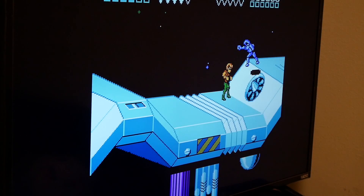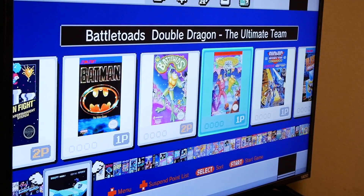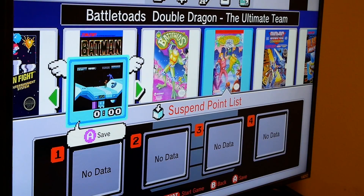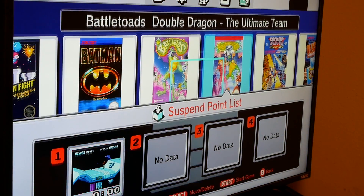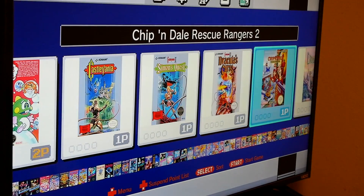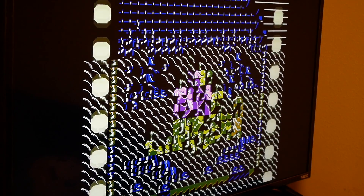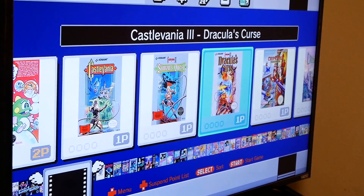Let's also check and see about save states. I can easily add that save state right there, so that works. Now some of the games I've had some issues with getting to run is Castlevania 3. As you can see, the quality on it is not really there. It's super choppy — it could be the ROM itself. I'll definitely go ahead and see if another ROM can work a little bit better.